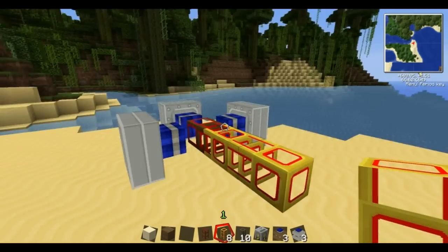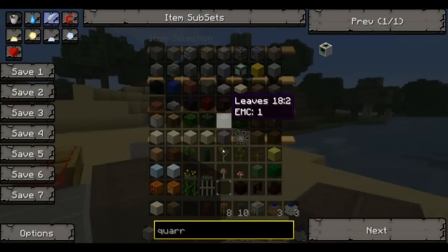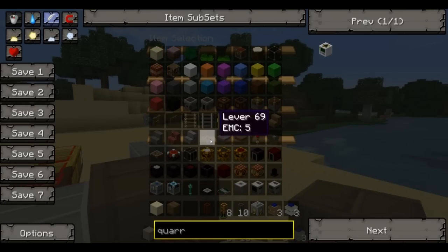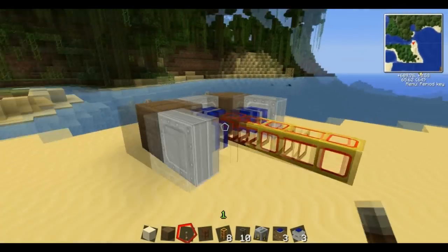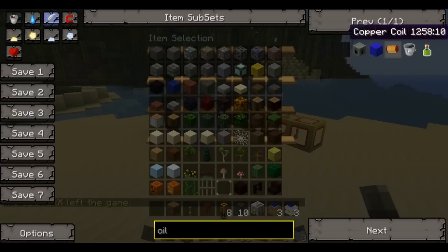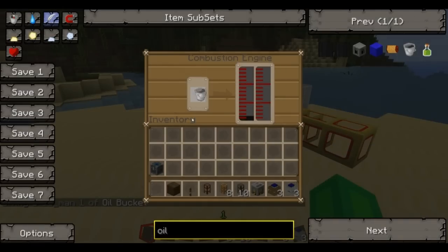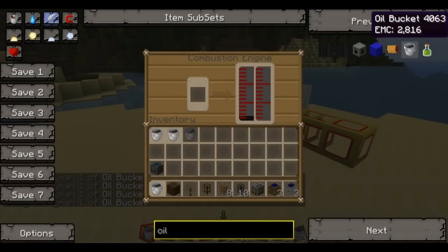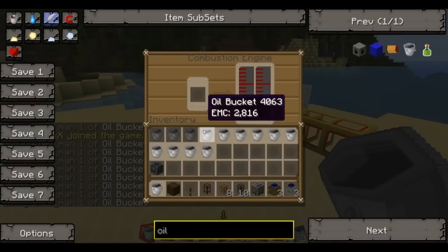What we're going to do is set that up and get some lava going. I just realized we're going to need some oil — we're going to need some bloody oil. Let's get some oil then. People seem to be struggling with this because they don't understand the difference between BuildCraft and IndustrialCraft power.